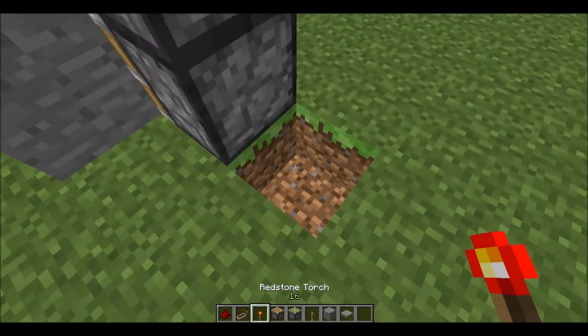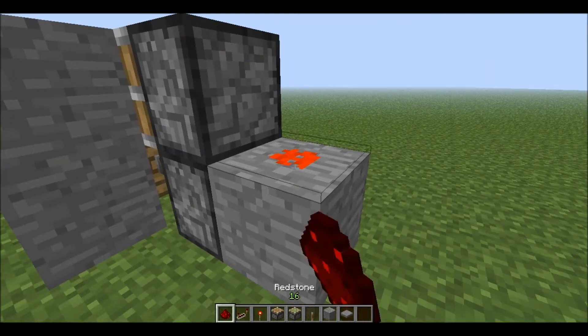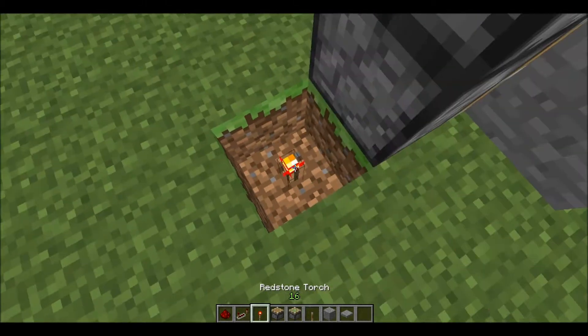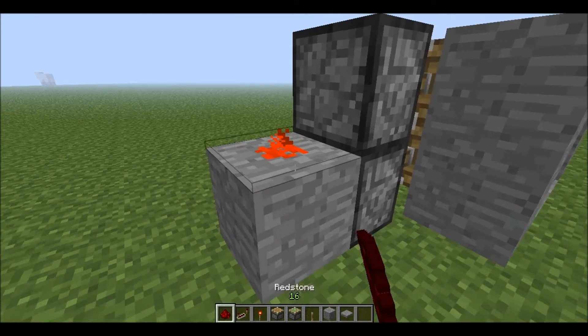Take a torch, put it here, then a block and a piece of redstone dust. Then do the exact same thing on the other side — a torch, a block, and a piece of redstone dust.